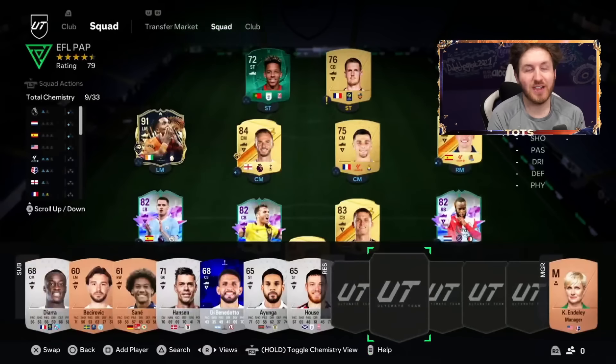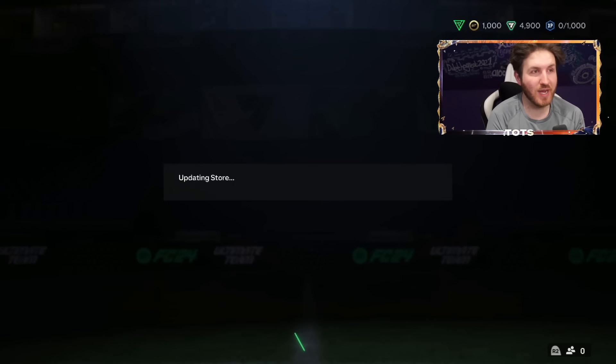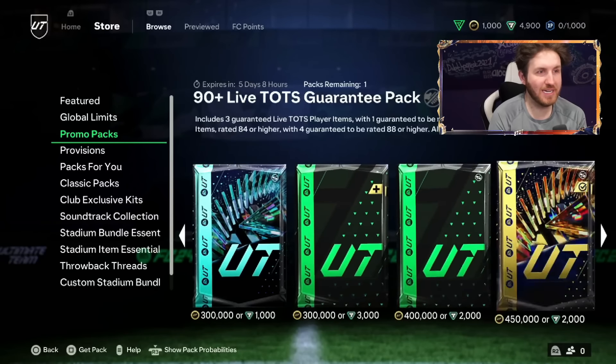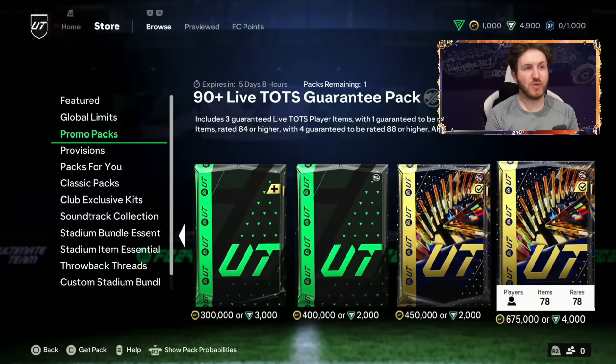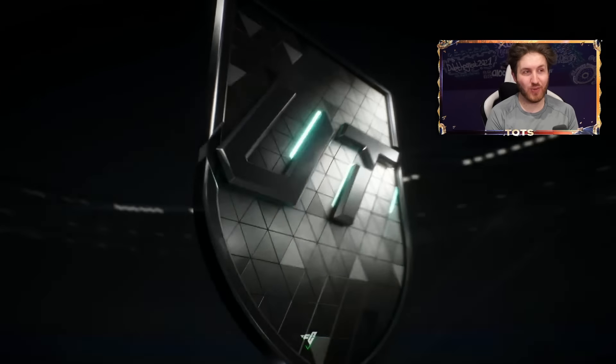Either way, we need to get into this massive pack. We could also go and complete some cheeky SBCs as well — there should be some really cool content here. The pack itself is 4,000 points. This is actually insane how much it is. I mean, it's the biggest pack in the game right now. Without further ado, let's jump into it — 4,000 points, upgrading someone's FC24 account.